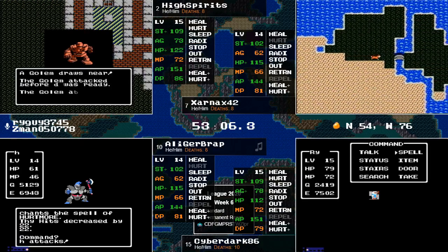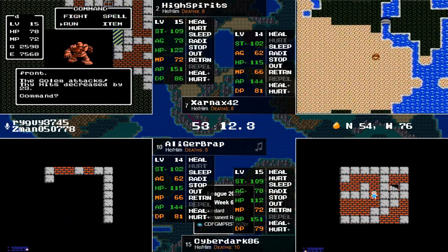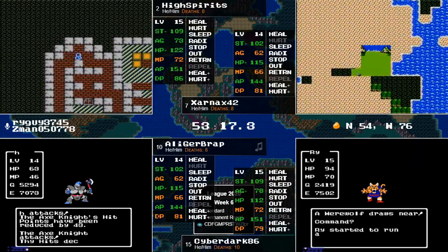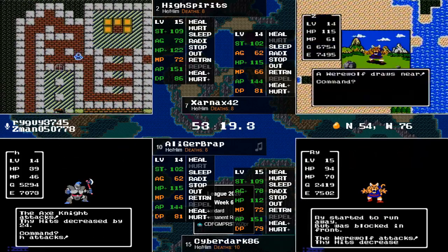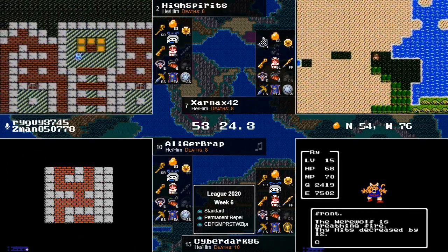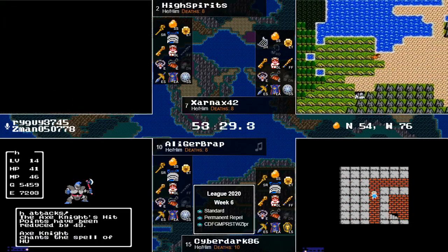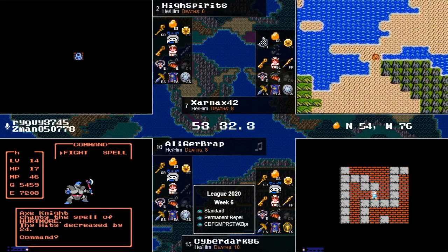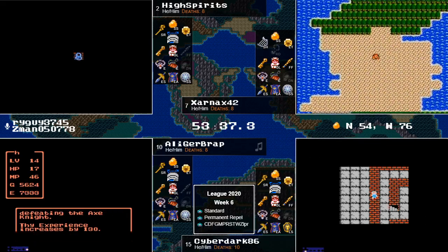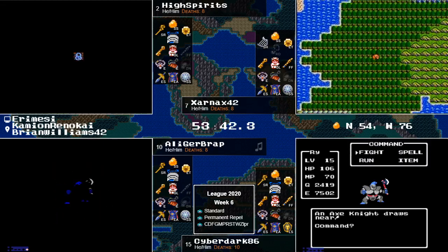Shortly we're going to see the big difference here between their defense powers, because I think High Spirits is going for the dive right now, and we're not going to see nearly the encounter rate that Cyberdark's getting. Cyberdark had a good lead on High Spirits entering Sharlock Castle, but they're both on the same floor now. High Spirits is defense breaking Wizards, Star Wyverns, and Werewolves. Something else to keep in mind on Cyberdark's side — he didn't have a torch, so had to burn a Radiant. That actually took him from nine Hurtmores to eight.